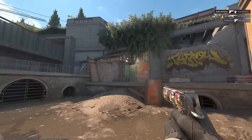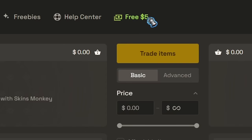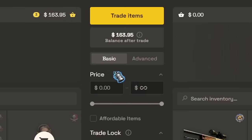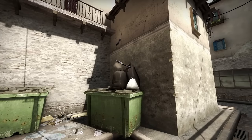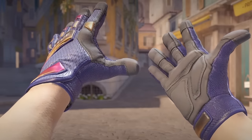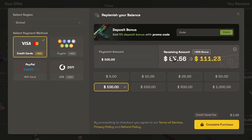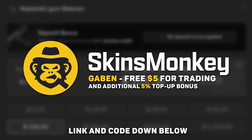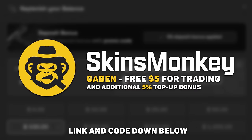While you have time, check out Skins Monkey. Use code Gaben and get up to a $5 bonus — select a few of your current skins, pick a new one in the same price range, and exchange your old CSGO items for something new and shiny from Counter-Strike 2. Use code Gaben and buy skins much cheaper with a 30 plus 5% top-up bonus. Links and my code are down below.